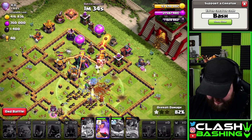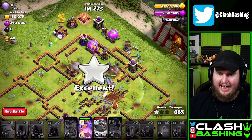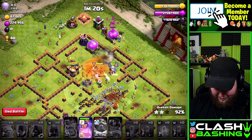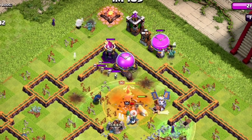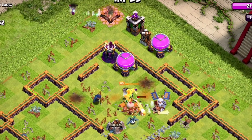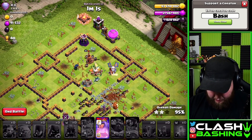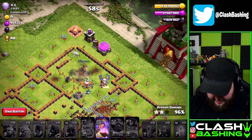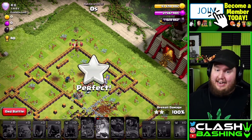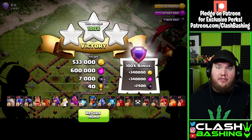We're actually in decent shape — there's just a lot going on. We still have the queen ability in hand. Wait... guys, there's no way, right? Like there's no way... this just worked! We're going to three-star with essentially mass witches at town hall 14! It was a pretty decent base with a few rushed defenses. We're waiting on the queen's ability so the poison doesn't hurt her too much, but we should be fine. There we go — we just three-starred with 19 witches!